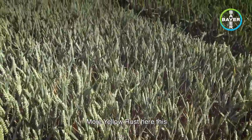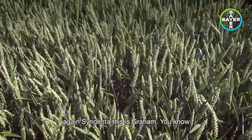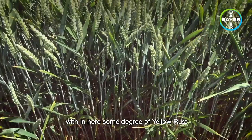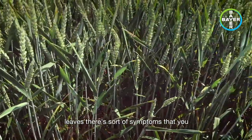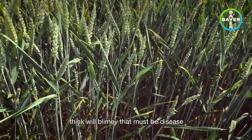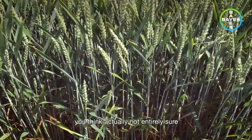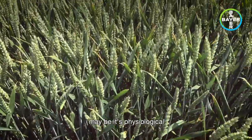More yellow rust here — this again from Syngenta, this is Graham. Within here there is some degree of yellow rust. The usual thing with Graham is that on the leaves there are symptoms that you think, blimey, that must be disease, but then you look in closer detail and you think, actually, not entirely sure quite what that is — maybe it's physiological.